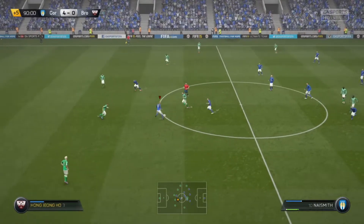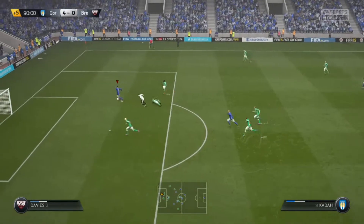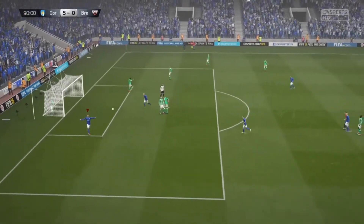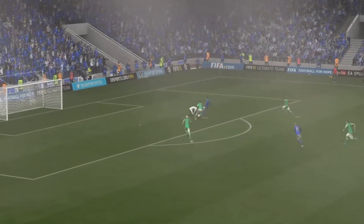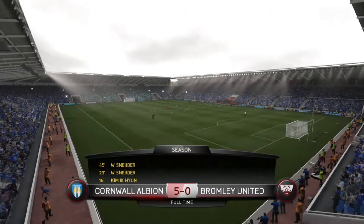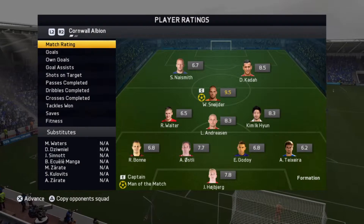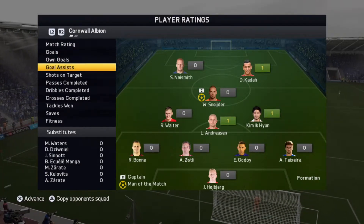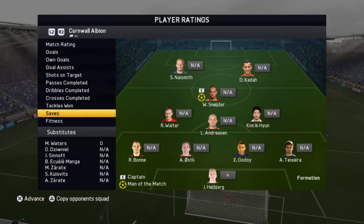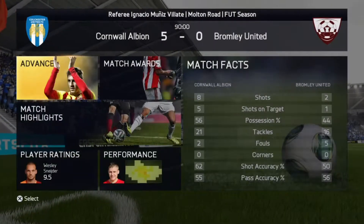We pass up to Naismith to Zarate, and Zarate just kind of outpaces and scores. So Wesley Schneider gets man of the match with a 9.5 rating — a hat trick and zero assists. Good stats, he performed great, I loved him so far. We do win Division 10 with a title, so we get 2,500 coins.